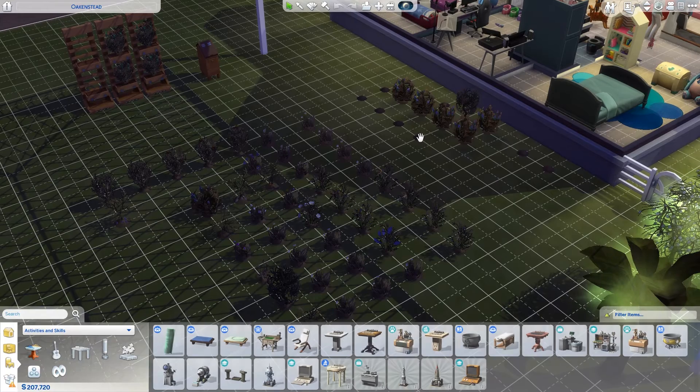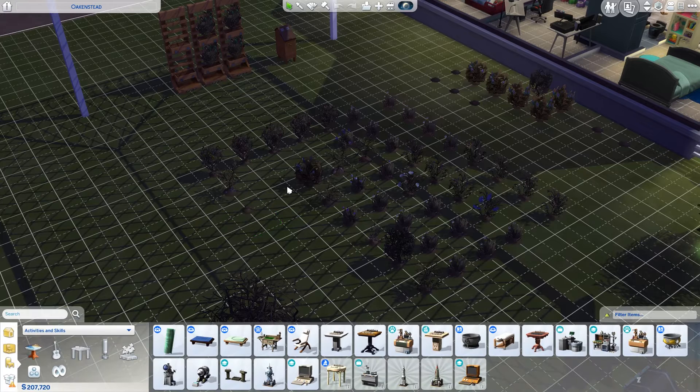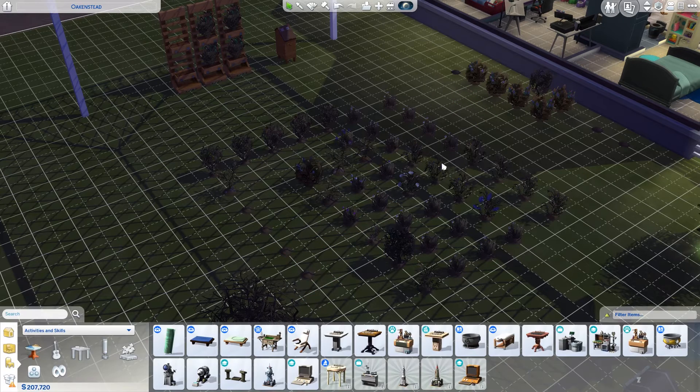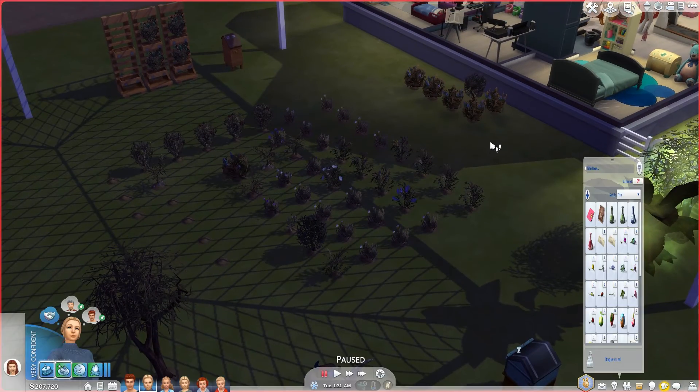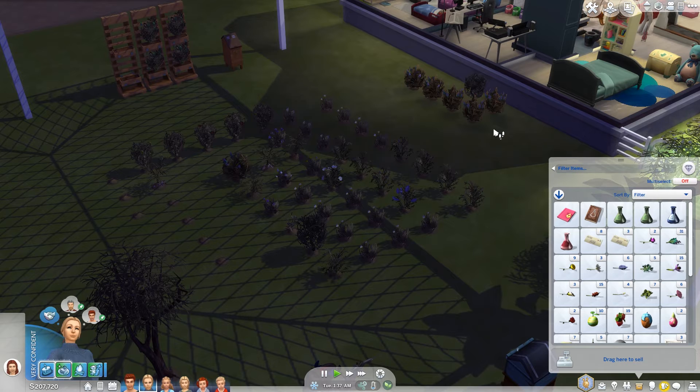We have some other plants that are out of season that I wasn't paying attention to. So we are going to grab them and put them in here. I'm not sure why that's wild — normally once you plant them they're not wild anymore. I think I remember seeing that as a report on EA Answer Headquarters. Those should be in season, so they're fine. This one is out of season, so we'll put it in here and keep it here. I'll probably keep most of the stuff inside unless I know it doesn't go out of season.